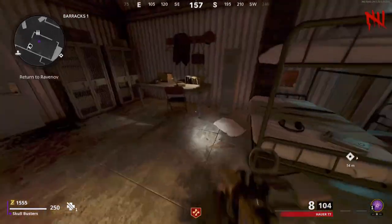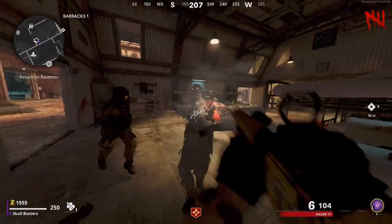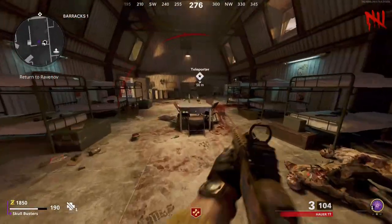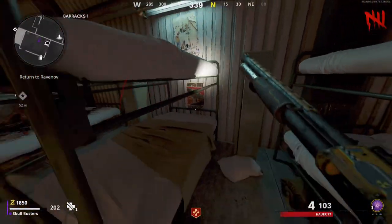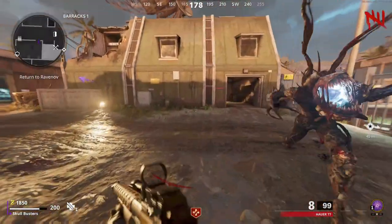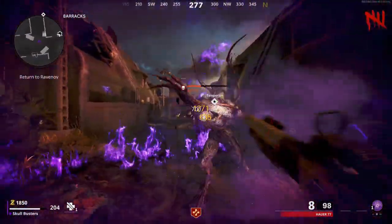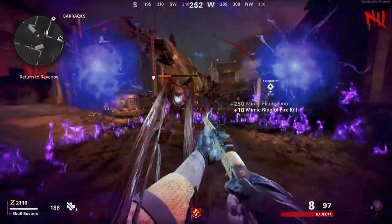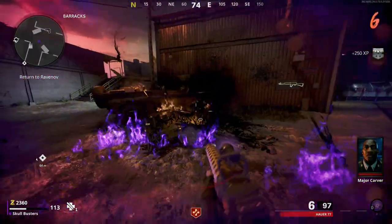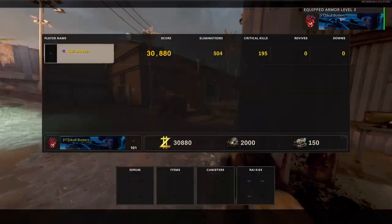Just keep doing this — opening all the lockers. Listen for the sound. Now we've got to kill — there's two of them now. We've got to kill both of these mimics, and one will drop the part for you.